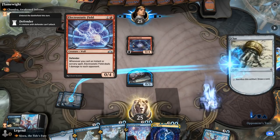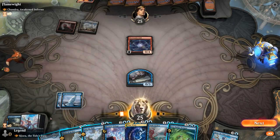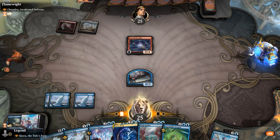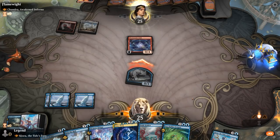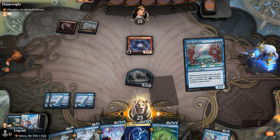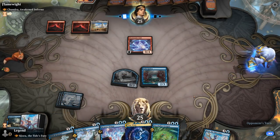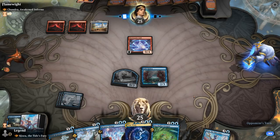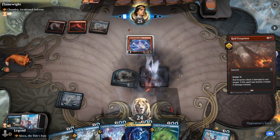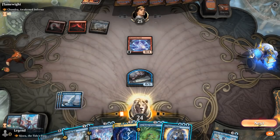Opponent keeps their Electrostatic Fields. An Icebreaker Kraken could be powerful, and I could mutate a Sea Dasher Octopus as well. I might as well attack and see if they block. Opponent called our bluff, so we'll tap out for the Kraken since we don't have anything else going on. Kraken goes down.